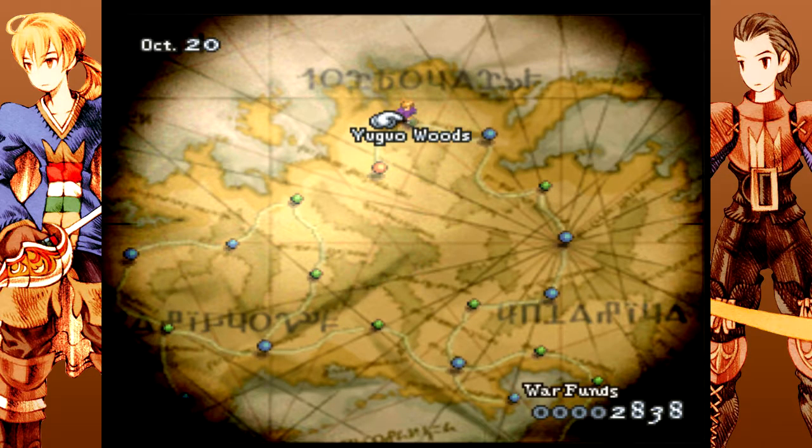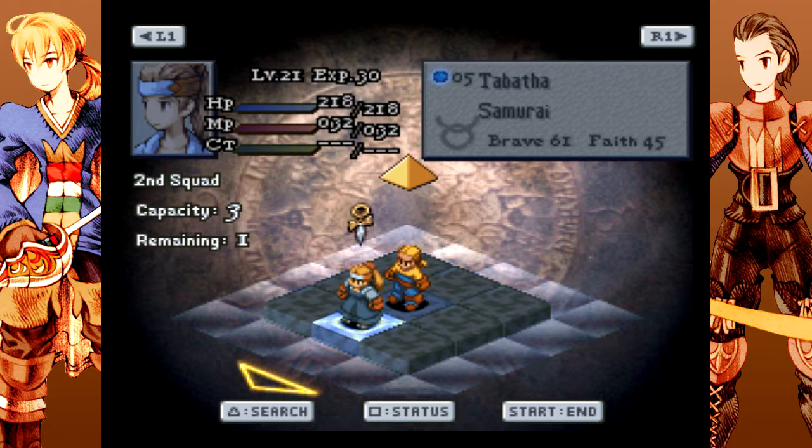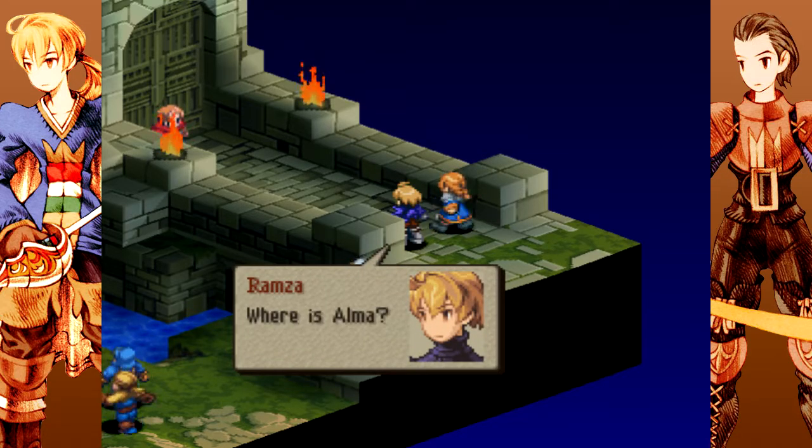Hey everyone, Currant here, welcoming you back to Final Fantasy Tactics. In the last episode, we headed into the Yuguewood and had a pretty quick battle against a bunch of ghosts. In this episode, we're going to head into Ryavanas Castle to begin the end of Chapter 3.